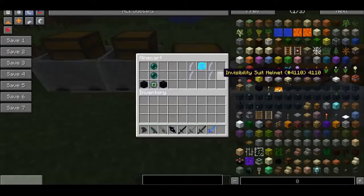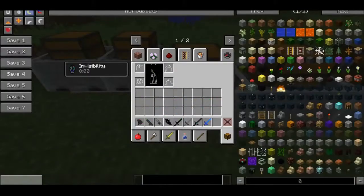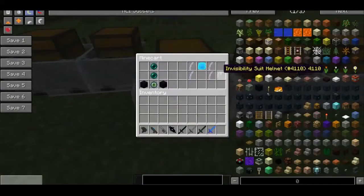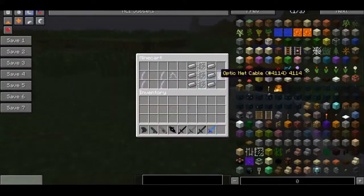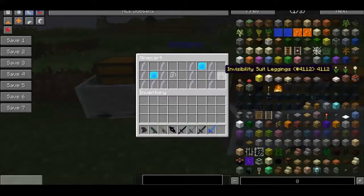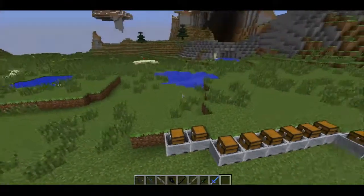Next we have the invisibility suit, which I am actually wearing here. If you have the full set, you'll actually get invisibility, and it looks pretty neat too. The optic neck cables are crafted with six iron ingots and three glass panes. So these are the boots, this is the chest plate, and this is the leggings. Very neat.